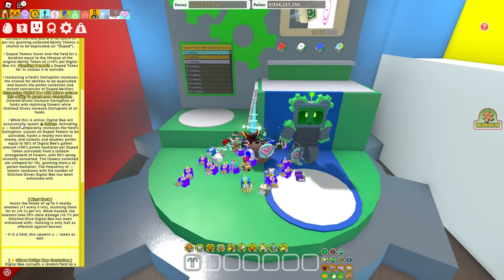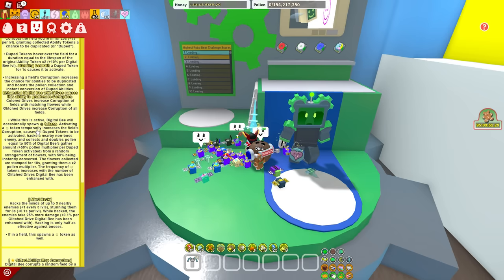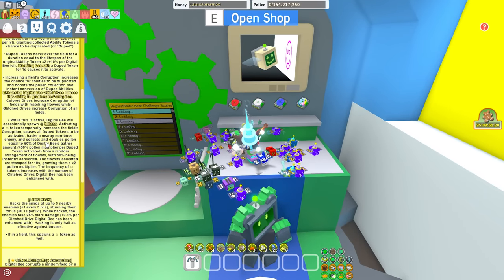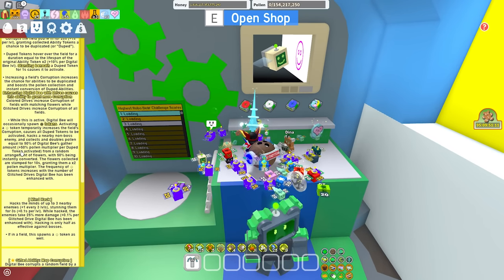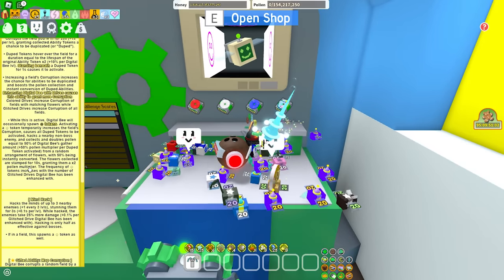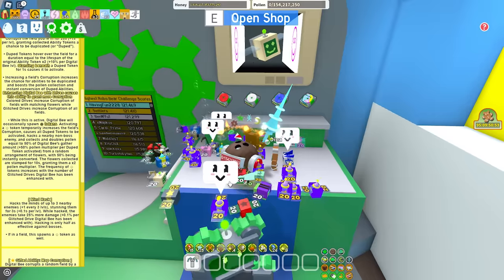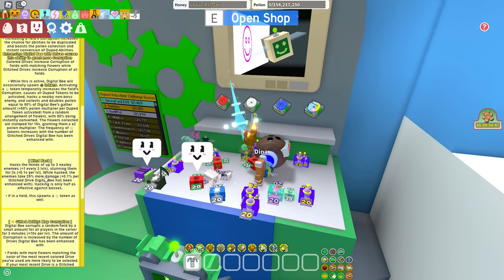While this is active, Digital Bee will occasionally spawn smiley face tokens. Activating a smiley face token temporarily increases the field's corruption, causes all duped tokens to be activated, hacks a nearby non-boss enemy, and collects and doubles pollen equal to 50% of Digital Bee's gather amount, plus 50% pollen multiplier per duped token activated, from a random arrangement of flowers with 50% being instantly converted. The flowers collected are stamped for 10 seconds, granting them a 2x pollen multiplier. That's actually pretty sick. The frequency of smiley face tokens increases with the number of glitched drives Digital Bee has been enhanced with.